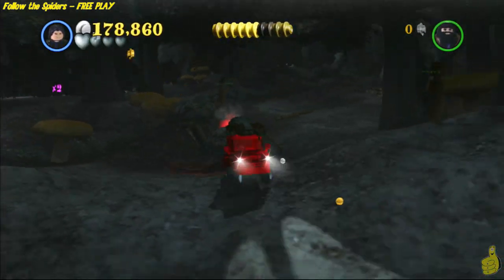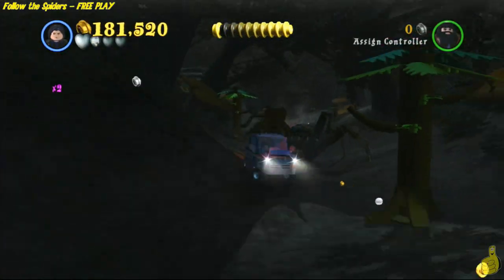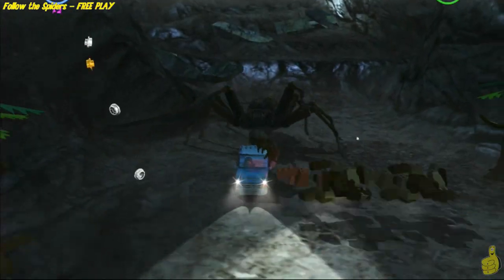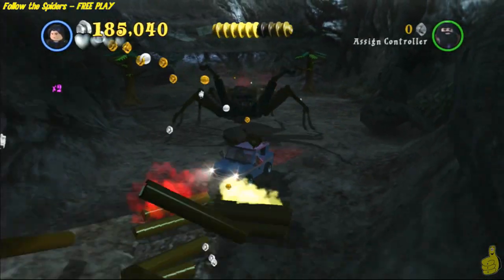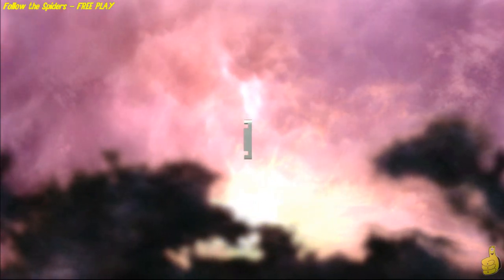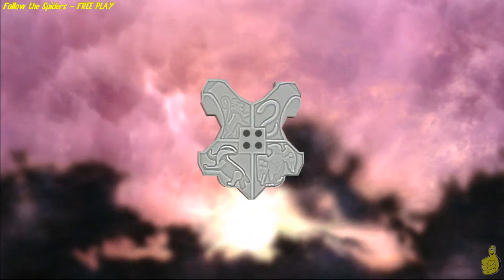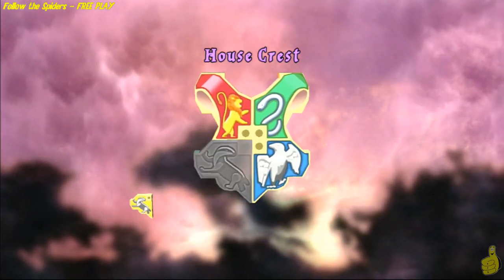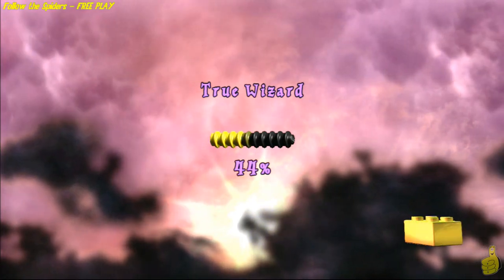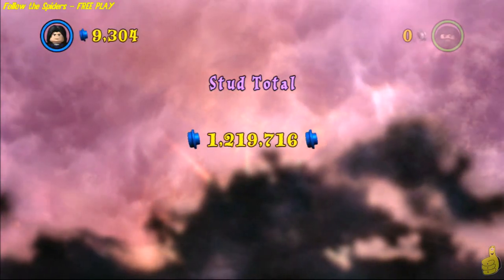Look how many studs we have — 90K was the requirement for true wizard status, and we got almost double that. We hit it, and with a two-times multiplier, we might not have even needed the stud multiplier for this level. We make it all the way to the end. There's one last little jump scene with a couple more studs, and that's it. We got all three character tokens for the level, and I believe Malfoy has another dark arts magic ability. We got all four house crests and achieved true wizard status — in fact, we doubled it.